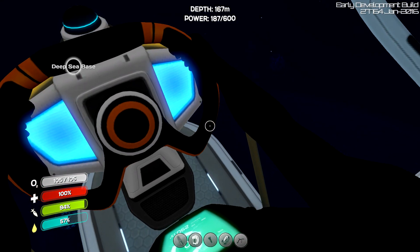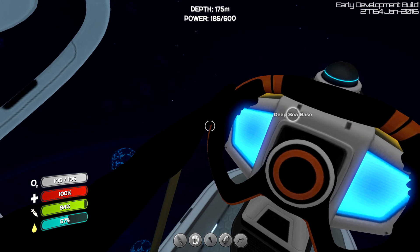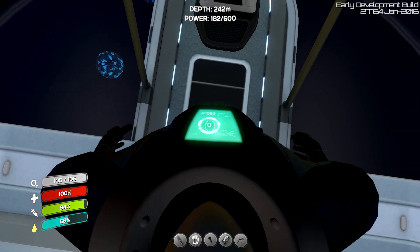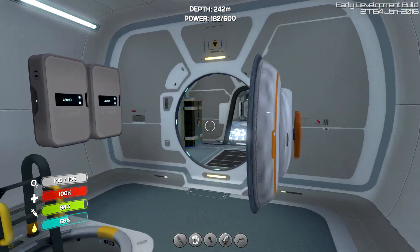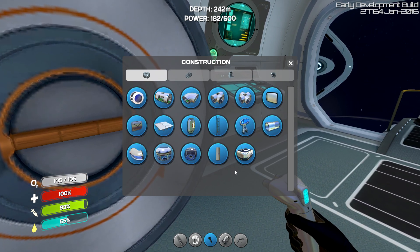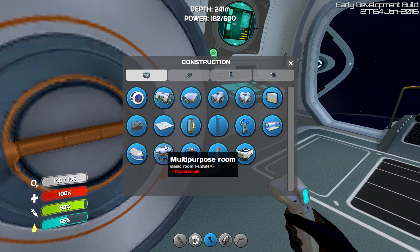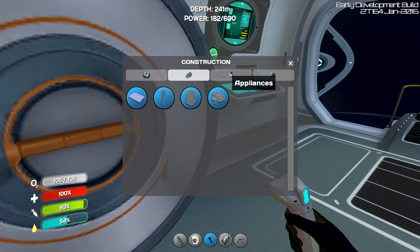Okay, so this is Grand Reef below us. We've actually just crashed — our back end just hit the floor. You just can't see below you. Okay, I don't want to go too deep, so we're going to try and get over our base. This will probably do here actually, shouldn't be that far down. We are kind of tilted now because I hit the back end. Okay, we're leveling out. There we go.